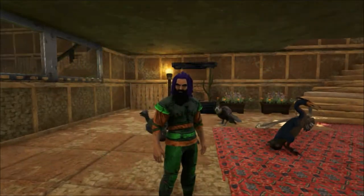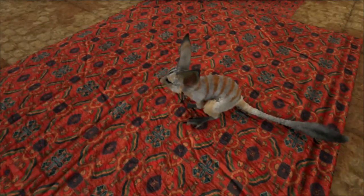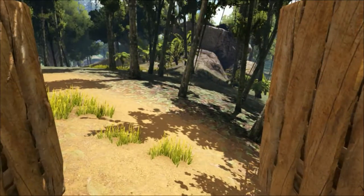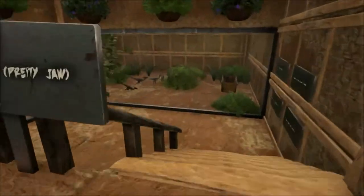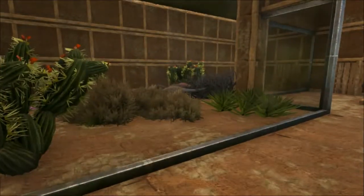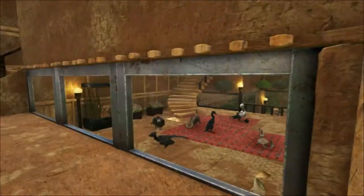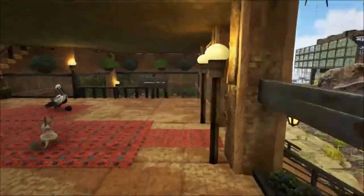Today we're going to be carrying on with the building of the small animal house. This time out we're going to be doing an enclosure for the Jeboas, and that is going to go out through these doors right here. At the moment we have completely empty space, no building whatsoever, and we're going to build out that way. I also want to make a couple of cosmetic changes to both the Compi enclosure and the Pegamastix enclosure up here.